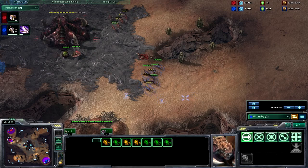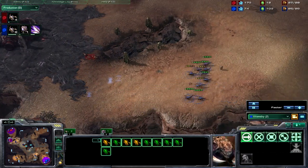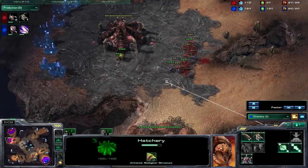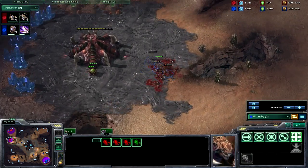The general timing that your Metabolic Boost — your Zergling Speed — is going to be done is somewhere between 5 minutes and 5 minutes and 30 seconds. It just really depends on how quickly you get gas and where your opponent is. If they are a little bit further away, you might want to get it a little earlier.